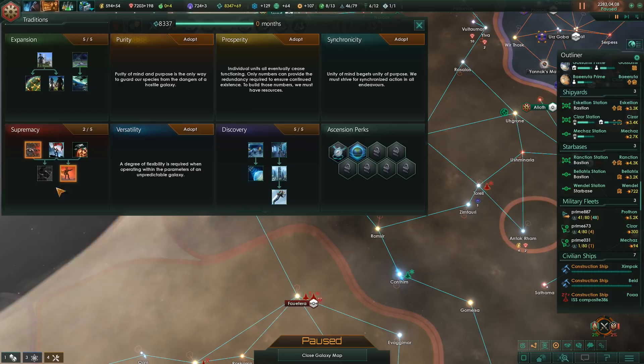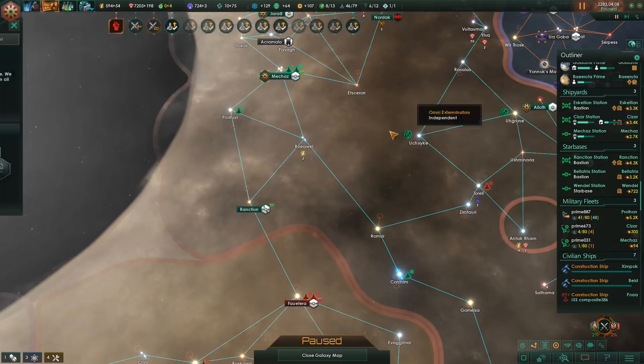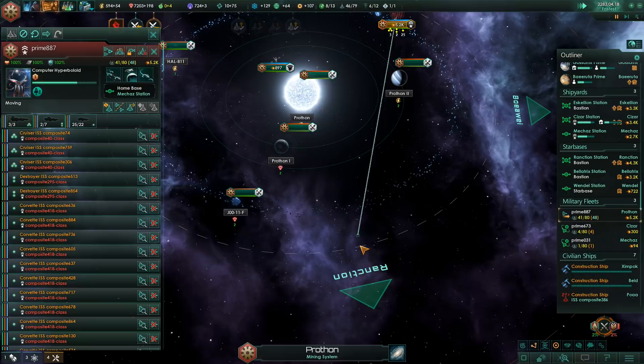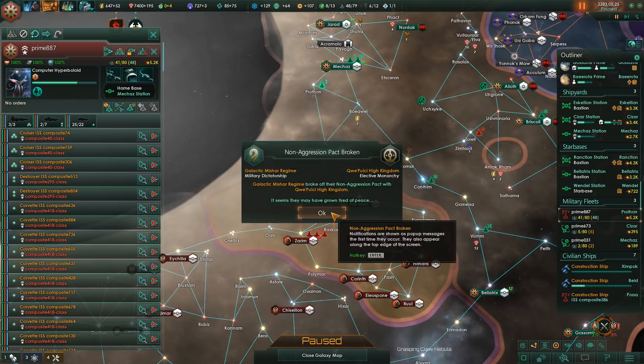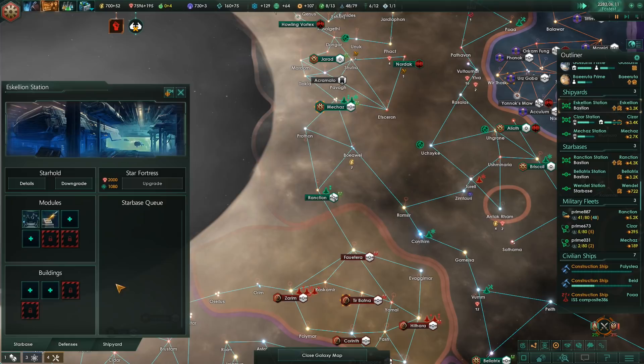We also got another trade - that's going to be plus 10% unity output. Let's just prepare for jump but don't actually jump yet. I want to see if they decide to move in. They actually moved away, so never mind that plan. Carry on then.